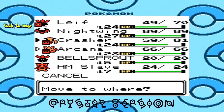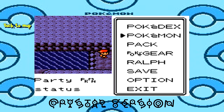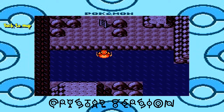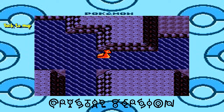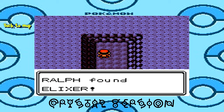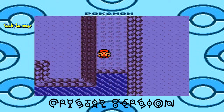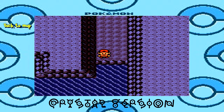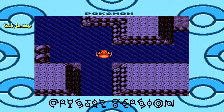I'm just reordering my party around and heading down here. This floor is pretty big and there's three trainers down here for me to fight. And an Elixir — that is a very nice item. I have a few of those; it restores the PP of all of your moves by ten. It's a very useful item, but you can't buy them — because they'd be broken, so it's understandable. I usually don't use them; they're in the 'too good to use' section of my items.